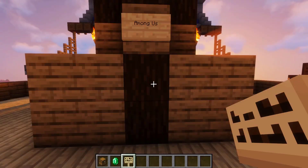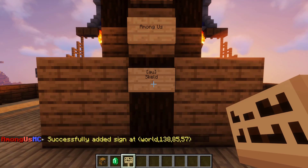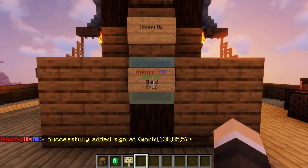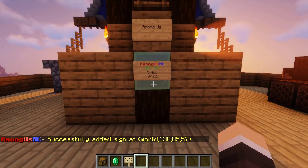Setting up join signs for this plugin is super easy. You're just going to go into brackets and type in AU and then the arena name. Then bang, we have just set up our very own nice looking Among Us MC sign.